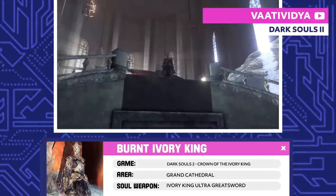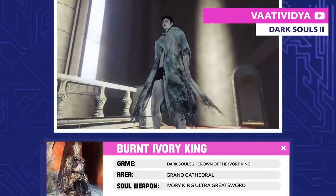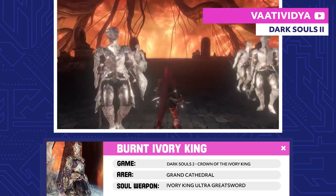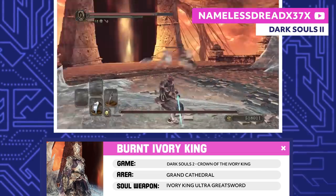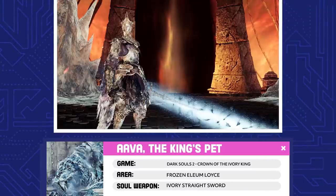Burnt Ivory King. The Ivory King ran Eleum Loyce as a benevolent ruler, and even took in Alsanna, a child of dark. When he discovered a great chaos beneath Eleum Loyce, the Ivory King took a handful of knights to try and contain it. Unfortunately, they were all corrupted, leaving Alsanna to look after the now-frozen kingdom.